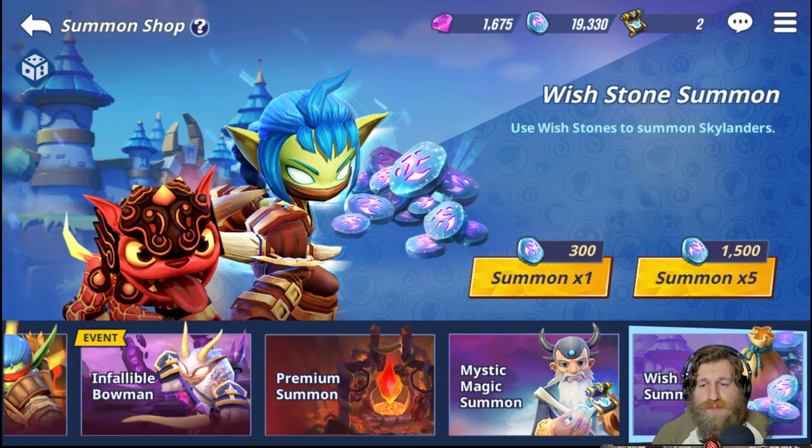You cannot get legendaries from wish stone summons, but you can get other things that are going to be beneficial — especially if you're starting out, mid-game needing extra resources, or pushing late game for final transcendence levels on your Skylanders. What you can get: there's a very small 0.4% chance to drop heroic Skylanders, a 20% drop rate for rares, and a 79.6% chance to drop a premium Skylander.